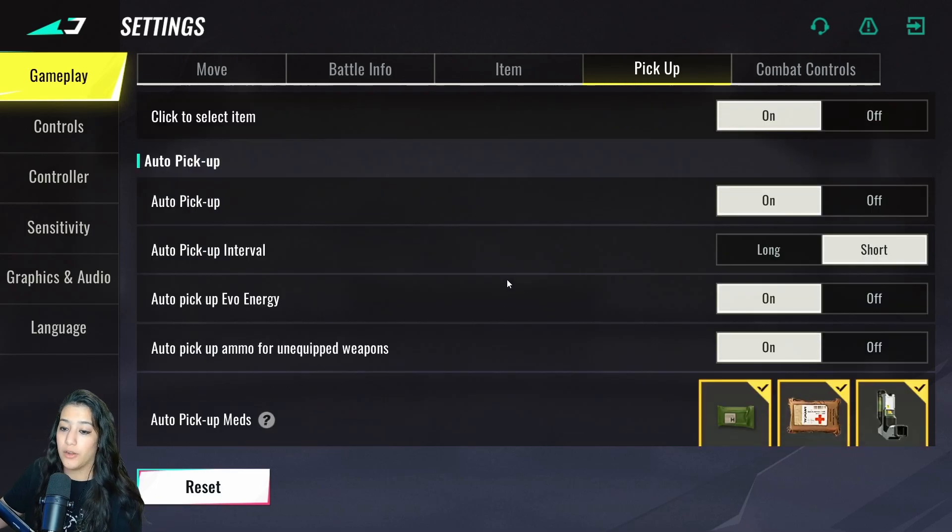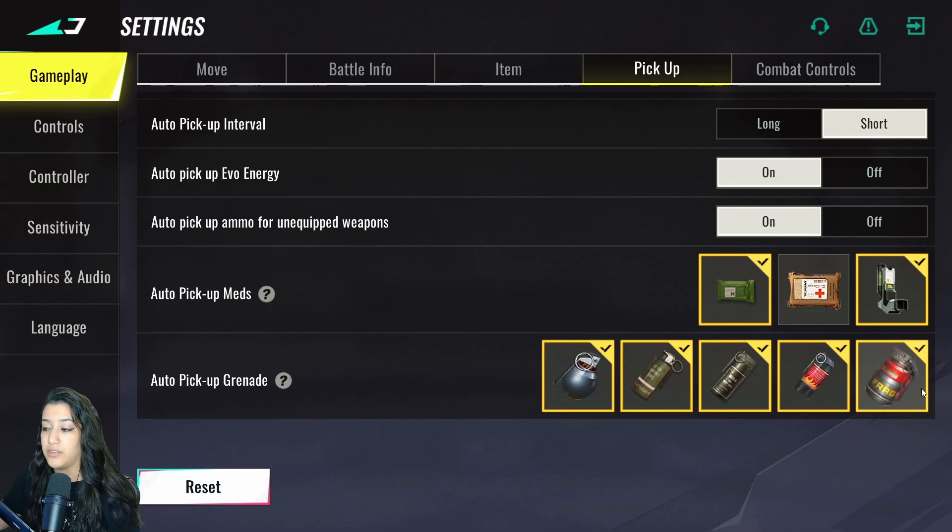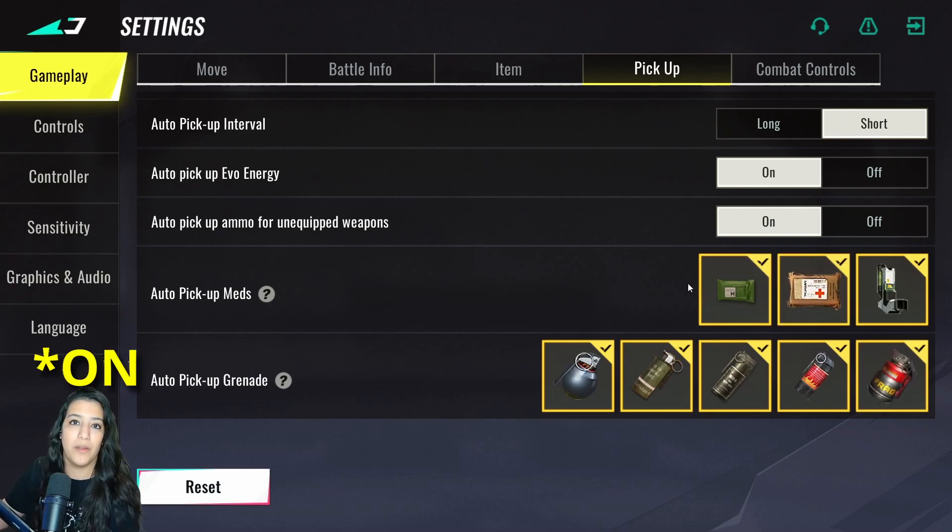For pickup settings: close pickup list when hit is on, share loadout drop on, click to select item on, auto pickup on, and auto pick interval set to short. Auto pickup energy and auto pickup ammo for unequipped weapons are also on — so your character will automatically loot items on the ground. As for auto pickup meds and grenades, I think it's actually better to keep those off and switch med packs and bandages manually.